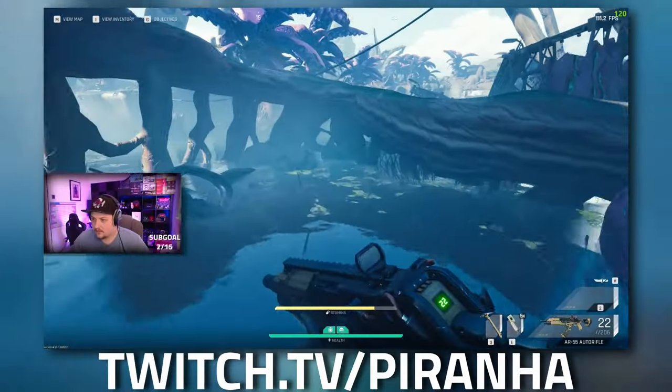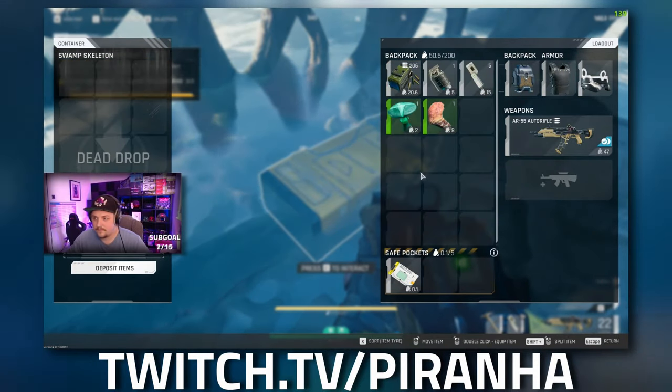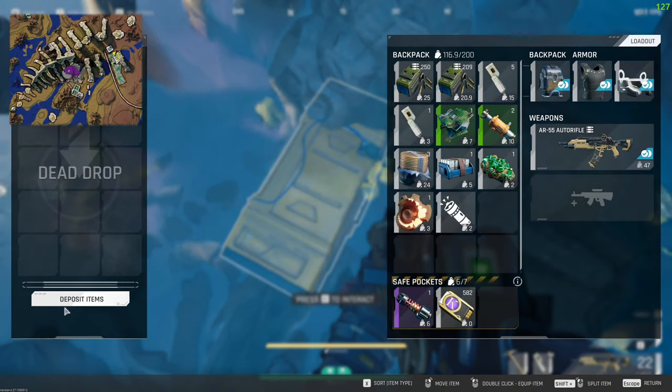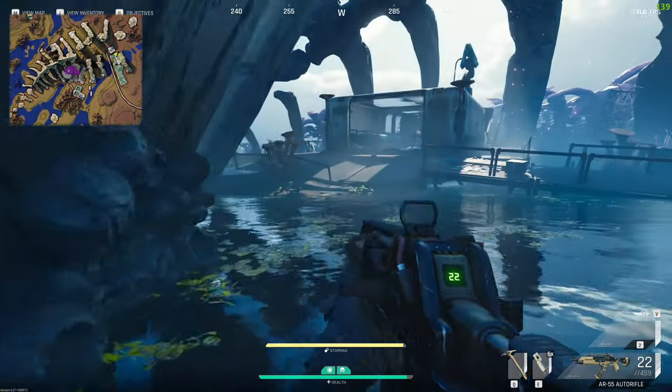Basically what you do is walk up to it, press F, and then throw what you need to throw in there. Then you actually need to click on the button where it says 'deposit items' — you need to click on that one for it to save once you've actually dropped your items.